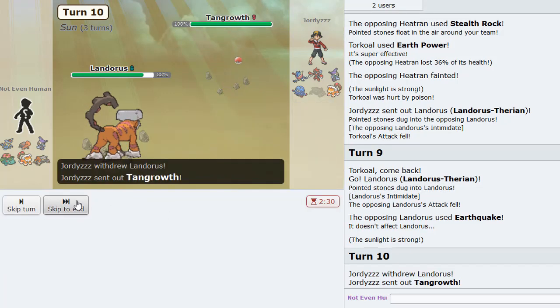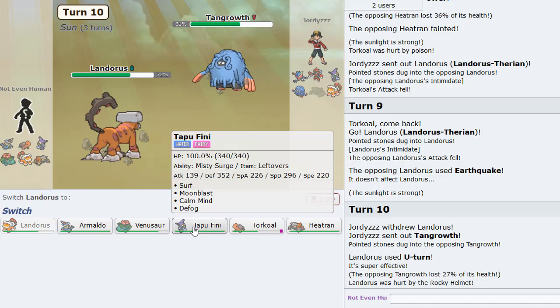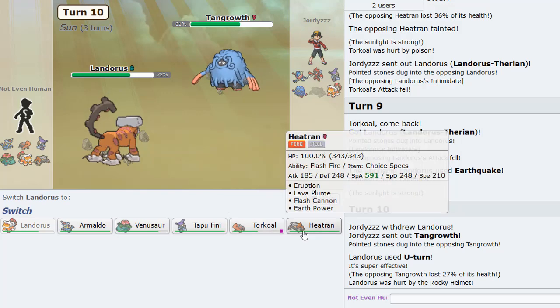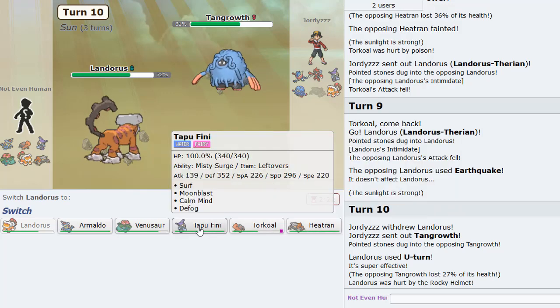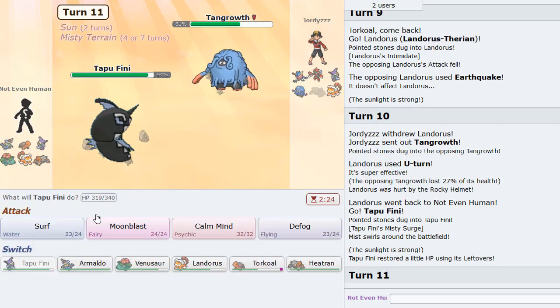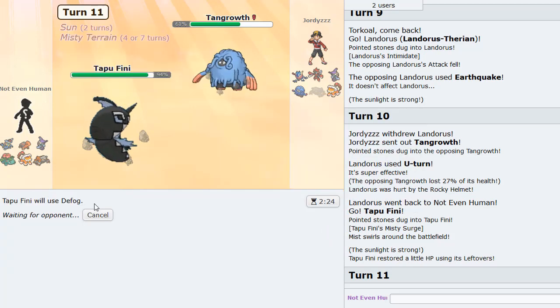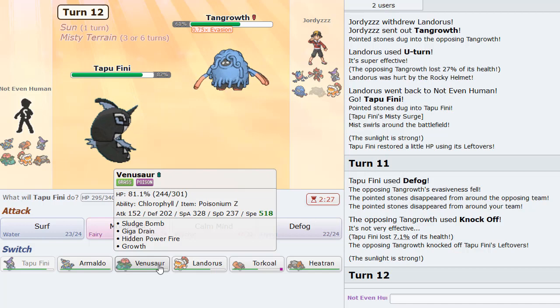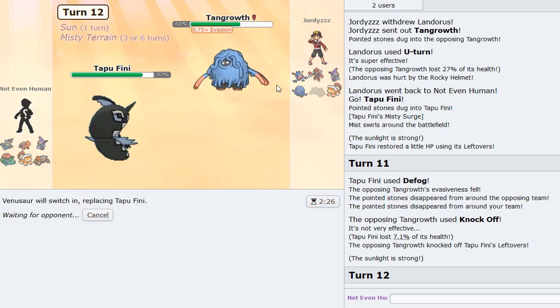Unless this thing is Scarfed, in which case I don't want to use Explosion — U-turn is much better. Eruption probably does a ton of damage right now if I click it, though I kind of want to get rid of Rocks first and there are only three turns of sun left. I'll just Defog first. He tries to Knock Off so he gets rid of my item — perfectly fine.